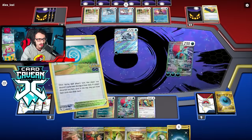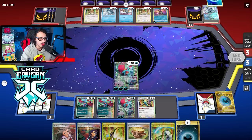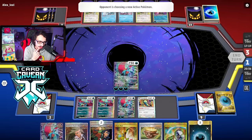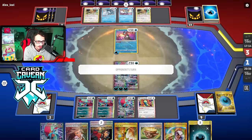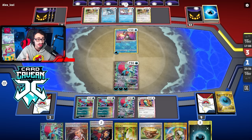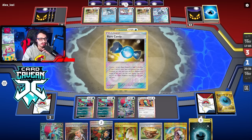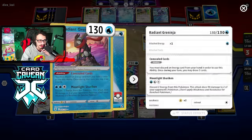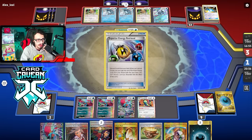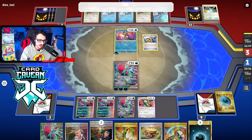Let's evolve the Dunsparce and knock the active out — that's it. I'm not going to play Dunsparce because I'm scared of a random Iono or Roxanne — my opponent's playing weird supporters. I'll play it cautious, leave Dunsparce in play but not use it. Most of the cards in hand are playable. If they Roxanne, I draw a card for turn plus Dunsparce puts me to six cards — I just need one energy and I win.